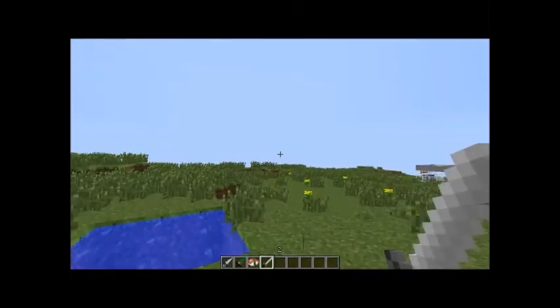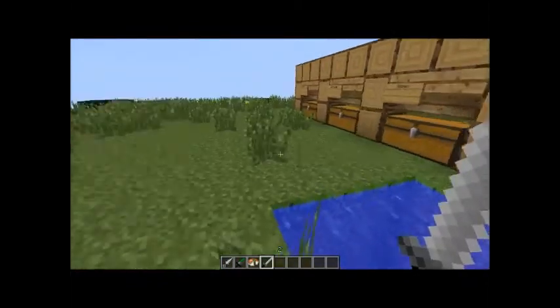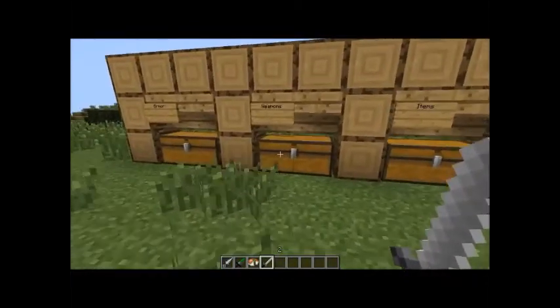So, we have three iron ingots like this, and you get an iron rod. Now, you can put a stick and then an iron ingot, and you get an iron rod, and you get a katana. A katana is basically the same thing as an iron sword — the same power — but it has 600 uses. So that should be useful.